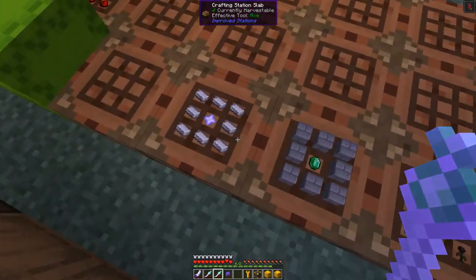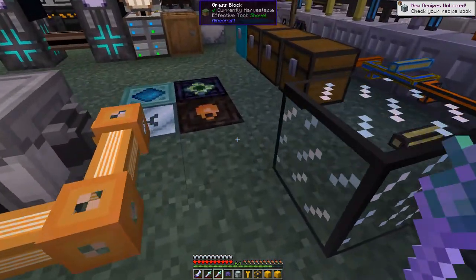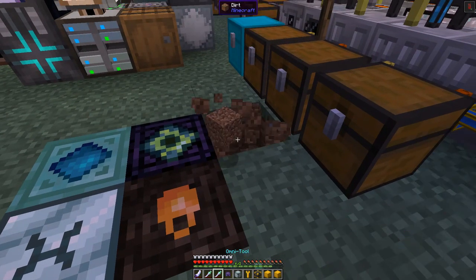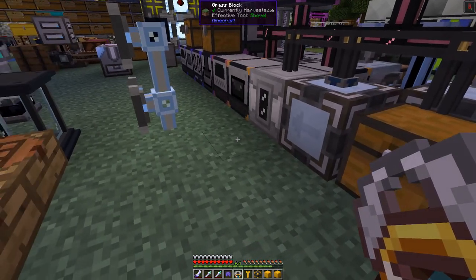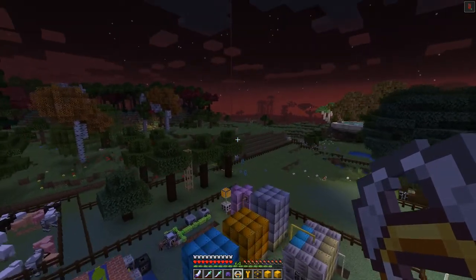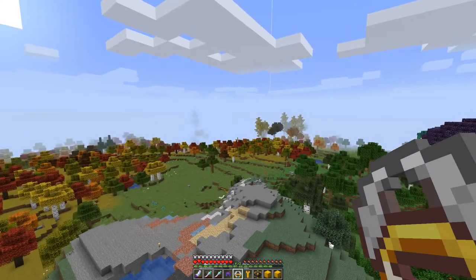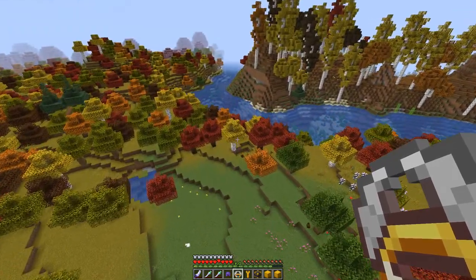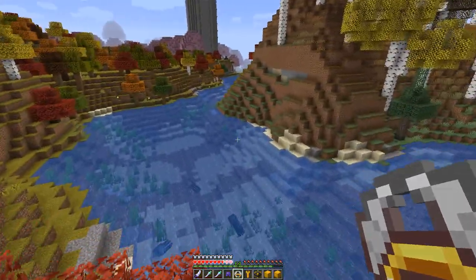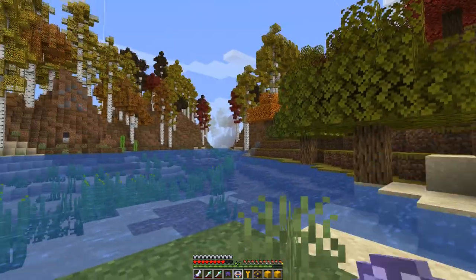The next one is the Ankle Heaven's Wings augment — that's iron around a nether star — which gives free flight within the claim. I'll put this down and remove my angel ring to test it. Sure enough, we're flying within the claim area. When we travel outside, we fall down immediately. So the protected area is huge in this case.